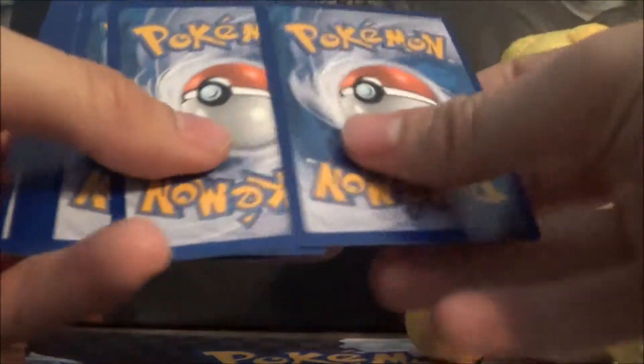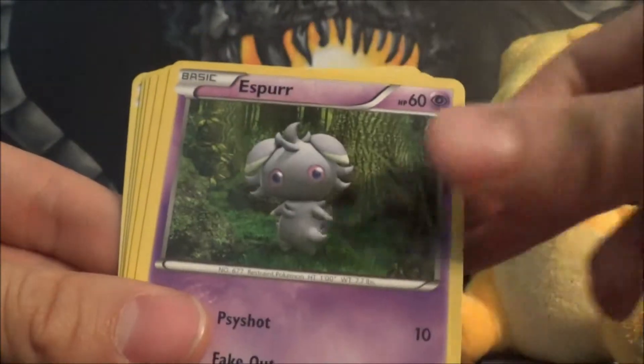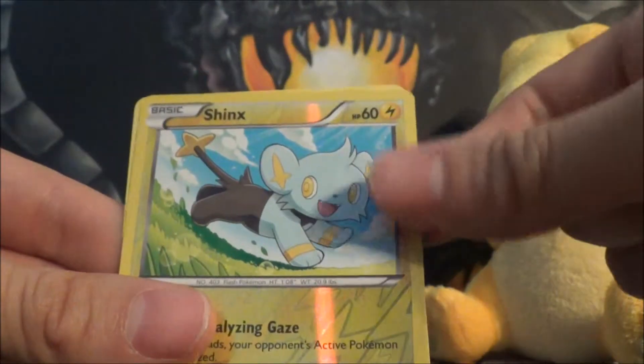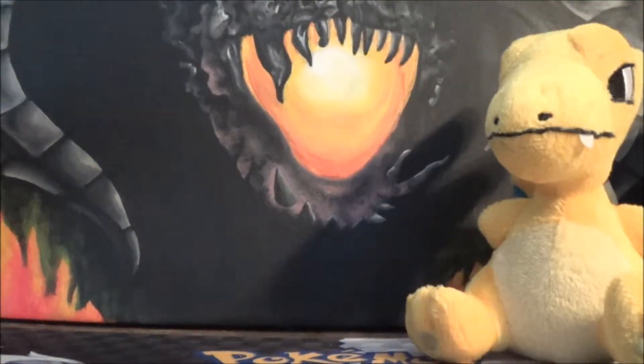Drop the code card — it's been a while since we've opened a box, actually it was like X and Y. So we got a Love Disc, Trick Shovel, Avalugg, Ponyta, Espurr, Pidgey, Litleo, Sneasel, Shinx Reverse, and a Snorlax Rare — pretty sweet! That Snorlax is a funny card. We're going to go with Kangaskhan next.